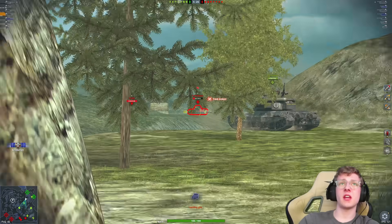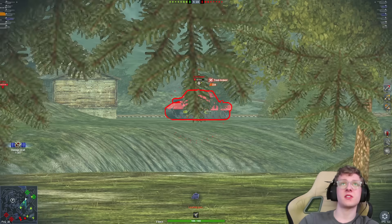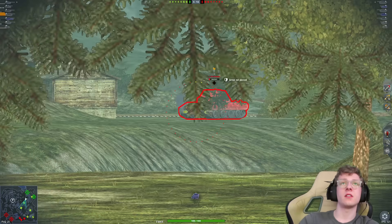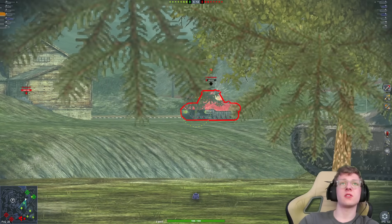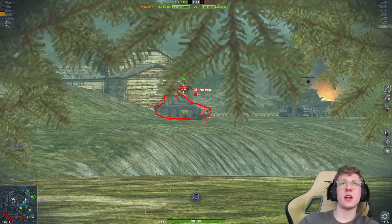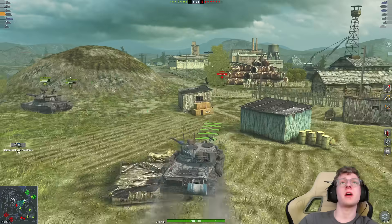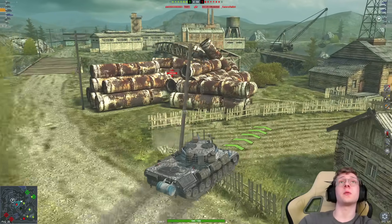We can hit the E100 in the track wheel, locking him down. This is why the Leopard is kind of ridiculous — we are single-handedly killing a full health tier 10 German by literally locking him in one place. Another nice shell — seriously, what is he going to do? His game is over. Then we get a nice tracking shell into the enemy Boss Chatillon, locking him in place and wasting another precious repair kit. Just like that, we have literally killed a full-health E100.